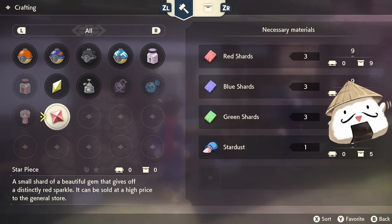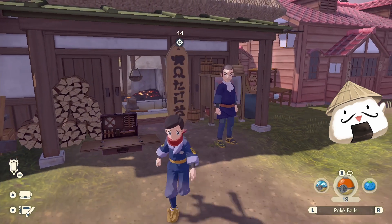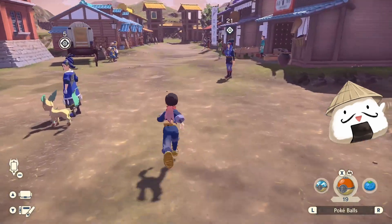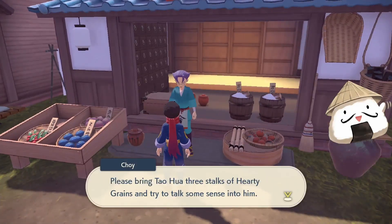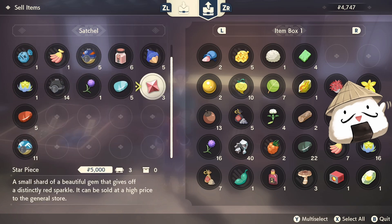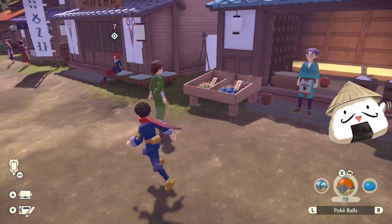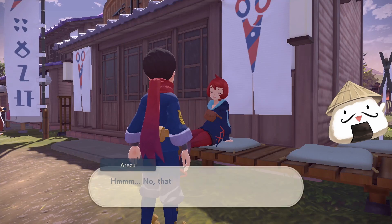As you can see, I can make three, because I'm limited on my Stardust. But you can then sell them to the merchant around the corner — this guy, Choi. They're worth 5,000 each, and I made back the recipe cost and a little bit more. You just get these from just playing the game.